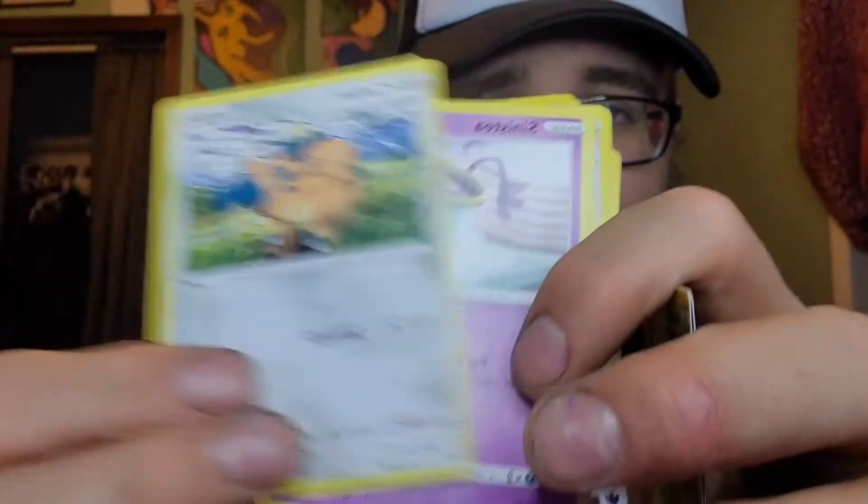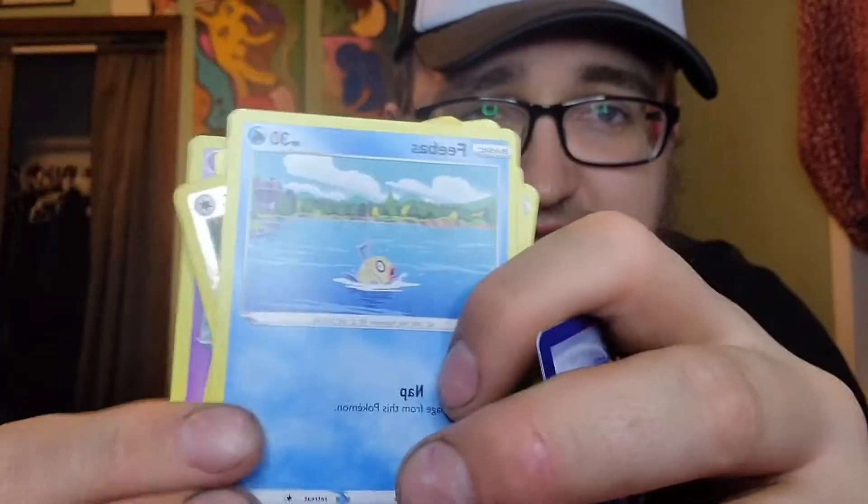Darkness Ablaze — we have Shiinotic, Ursaring, Rose Tower, Rollout, Whimsicott, Copperant, Sinistea, Phoebe, Rookidee, and Staraptor. I'd guarantee these are probably all weighted.